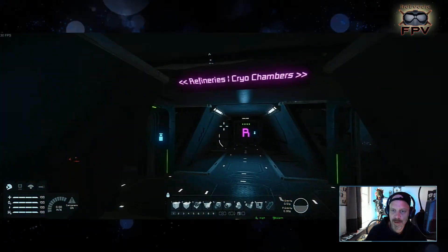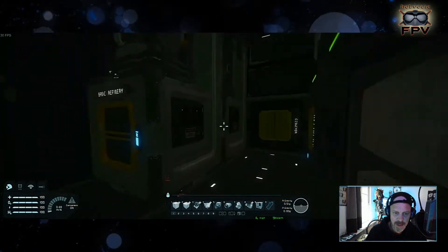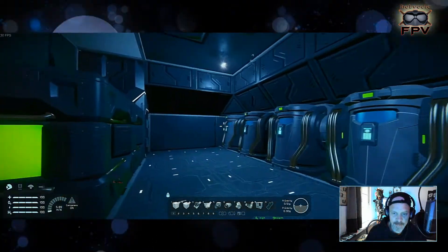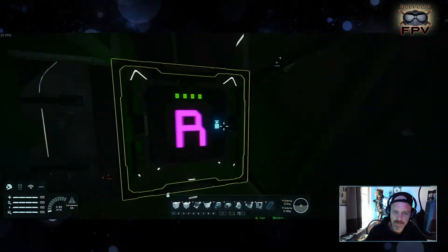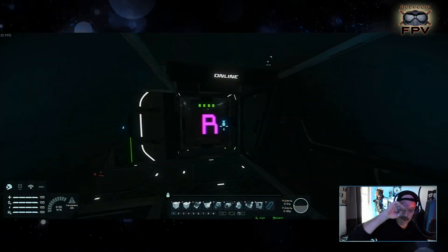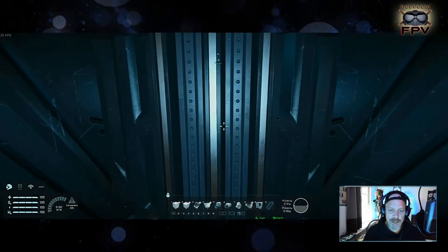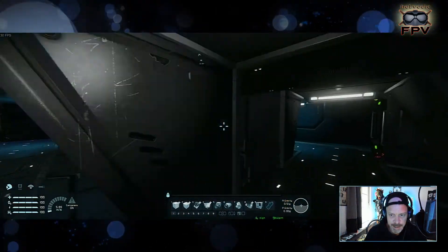On the left side we have the refinery — one big refinery and two basic refineries. Over here we have six cryo chambers. The other wing mirrors the same layout, so we have a total of 12 cryo chambers.